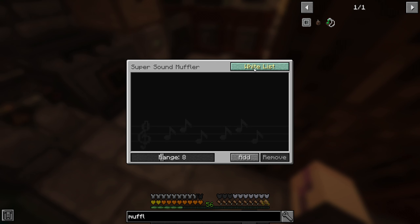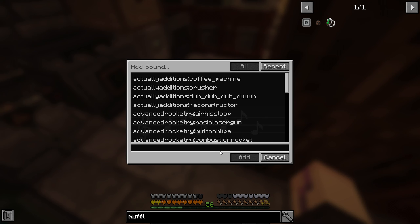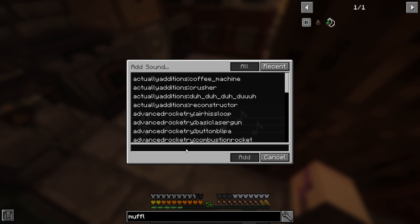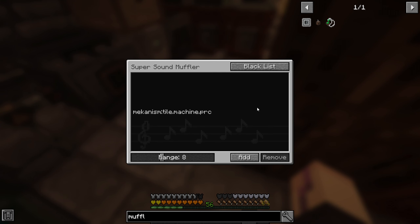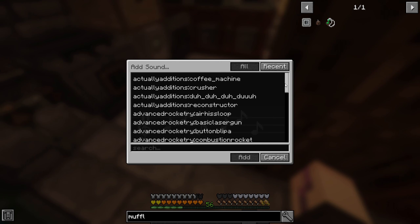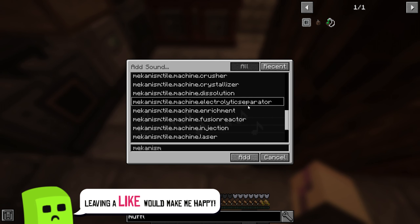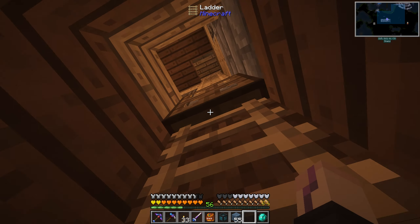Sound muffler - boom, there we go. Just so we can put this down here and turn off the mechanism sounds a little bit. We do blacklist - I think that's what you have to do. And we can just do 'mechanism all.' Let's blacklist the gas generator, crusher, and electrolytic separator - that might be all of them. Hopefully that makes them a little bit more quiet.